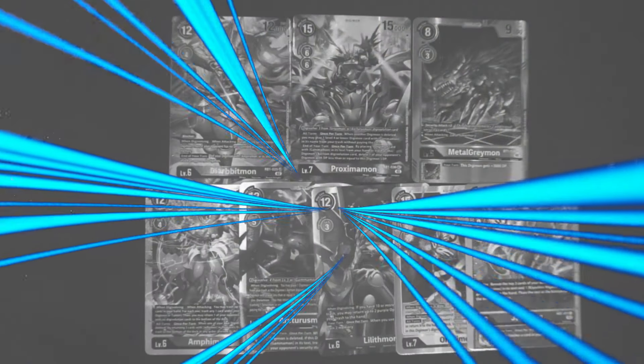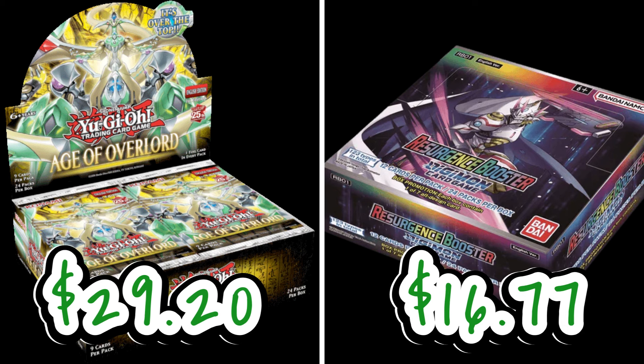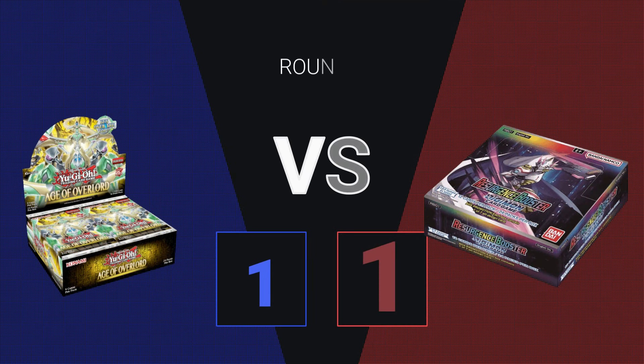Let's see how well this booster box did. I'm actually very impressed — Digimon didn't just roll over. We got another good solid box. Price per box: $35. Total value pulled: $51.77, for a nice profit of $16.77. So in round two: Yu-Gi-Oh made us $29.20 and Digimon made us $16.77, which means the round two winner is Yu-Gi-Oh.